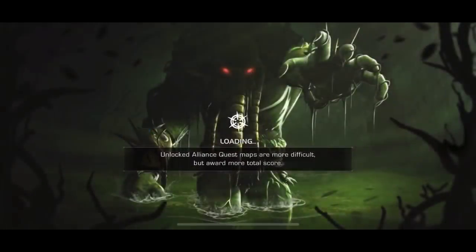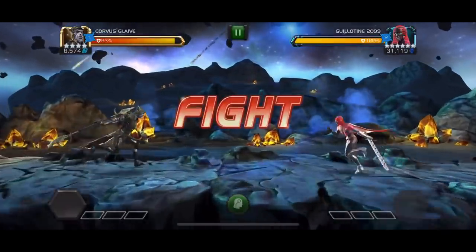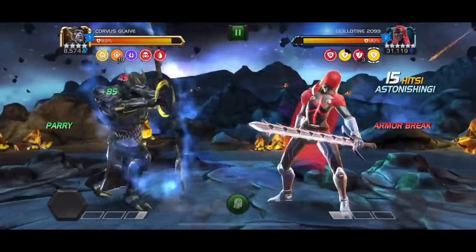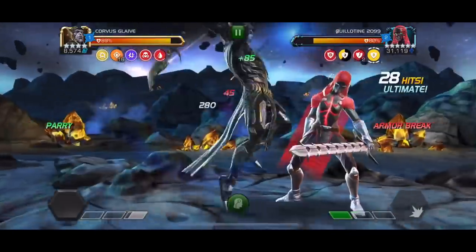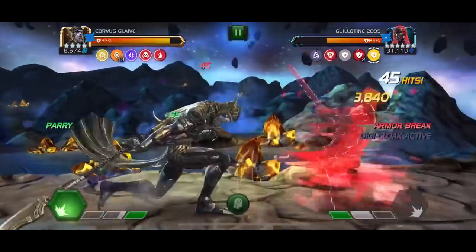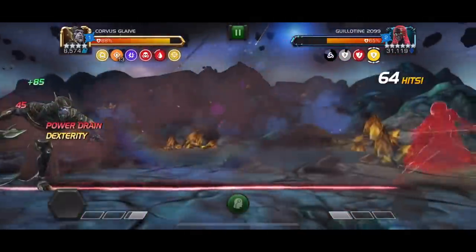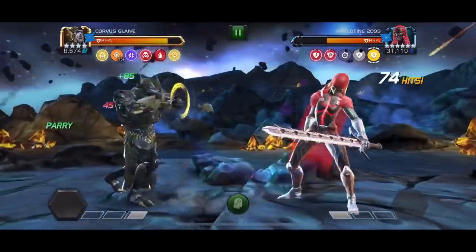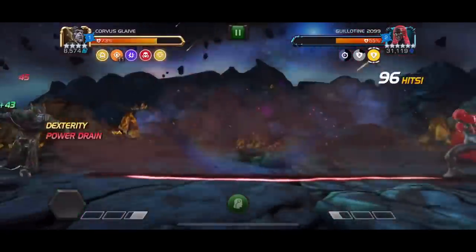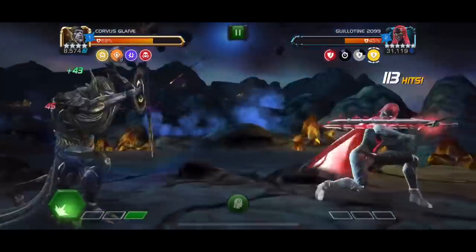The next champion we're going to look at is Corvus. It's quite easy to deal with Guillotine using pretty much any champion. I'm showcasing Corvus because you can always operate while your parry stun is active. As we saw, she did go invisible, but if she's under parry stun she has no chance to punish you. You can play her as normal — just use parry and two-to-three hit combos and you'll be doing just fine.